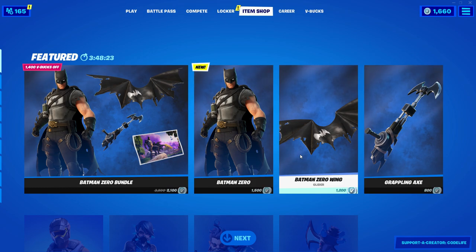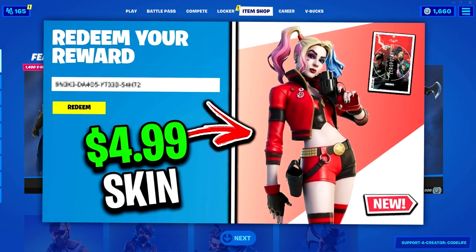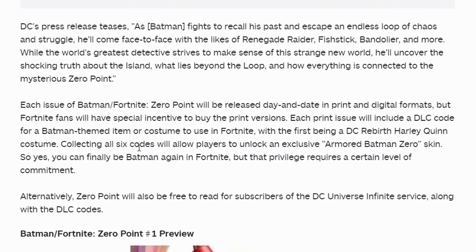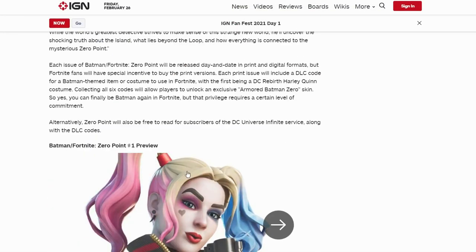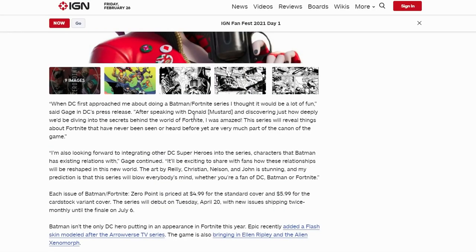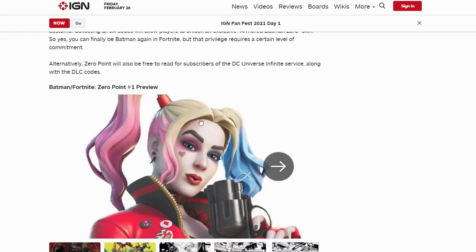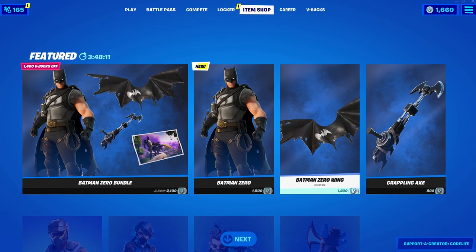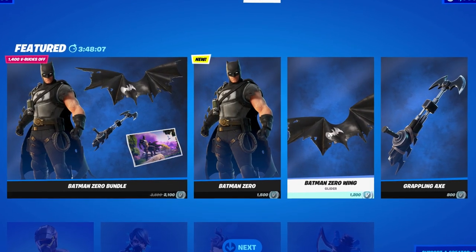In the item shop right now there's actually a full set of Batman skins, which I believe are from the comics featured in my other video on screen. If you watch that video, you can apparently get the Batman air glider for free if you buy a comic — and I'm pretty sure you can get the Harley Quinn skin for free too, but I think that's US only. If you're from the US, check that video out. That's all from me today — hope you all have a great one, thanks for watching!